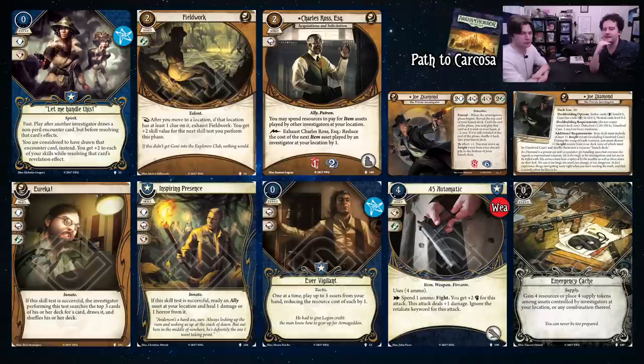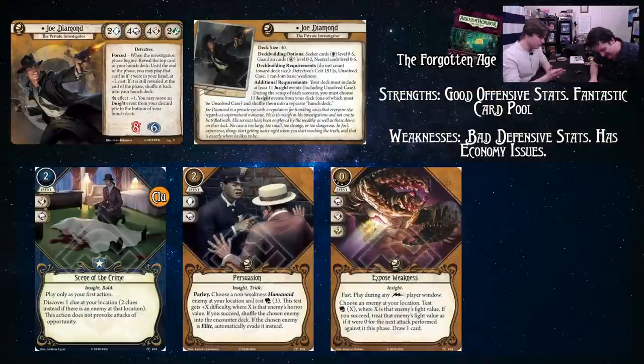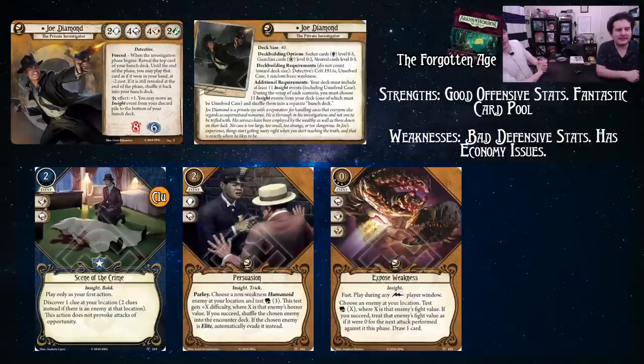Ever Vigilant is a staple — reduce the cost of three assets from your hand by one each. It's for two Intellect icons, which is relevant especially if you draw it later on. The upgraded .45 Automatic is fine; the plus two Intellect might be a little more valuable for Joe than for someone like Mark because you only start at four. Upgraded Emergency Cache level three: wild symbol, gain four resources or place four supply tokens among assets — definitely a reason to use it if you're going for a very tool-heavy deck.